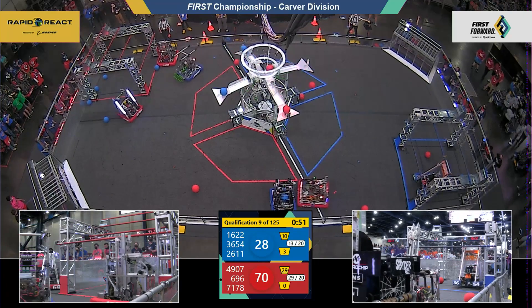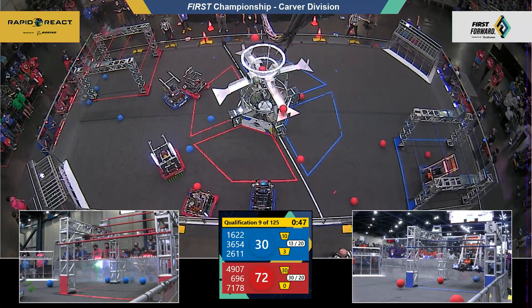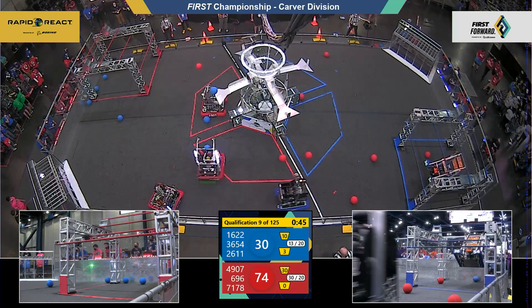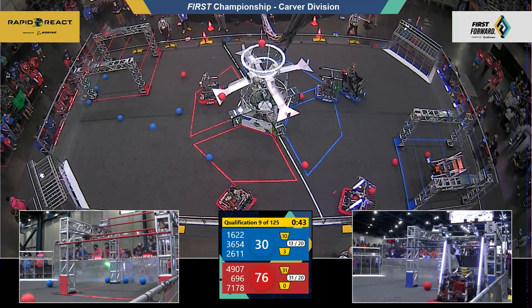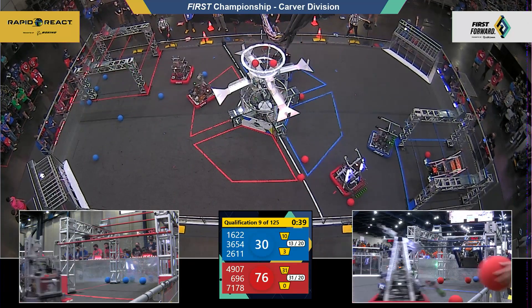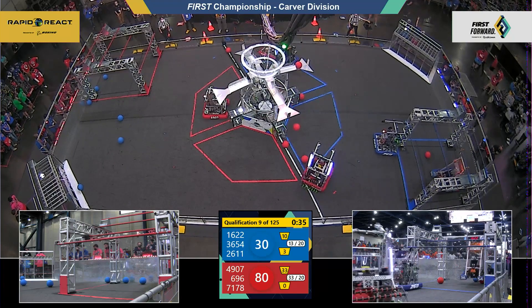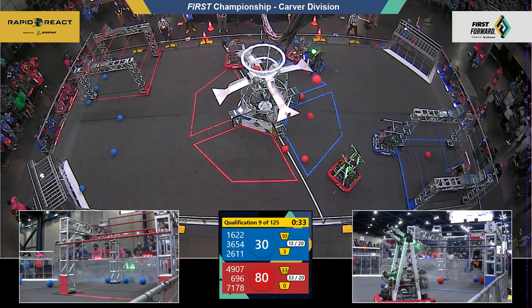Red Alliance now 70 points on the board, 29 cargo scored. Over on the Blue Alliance side, already begun climbing — 36-54, they're up on the mid-rung, up to the high rung now. 49-07 taking a shot for Red Alliance, and that will go in.